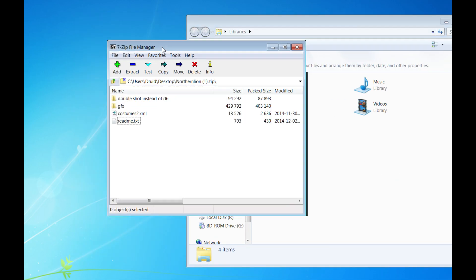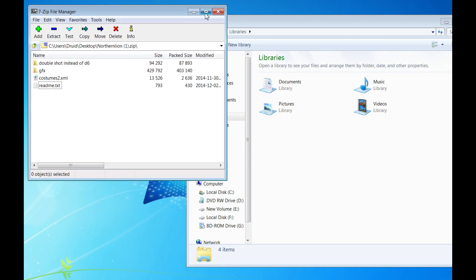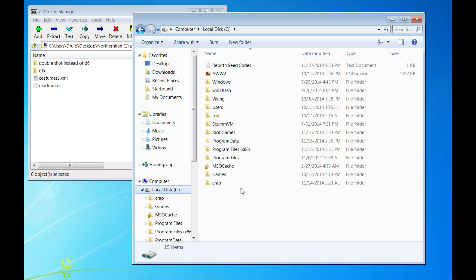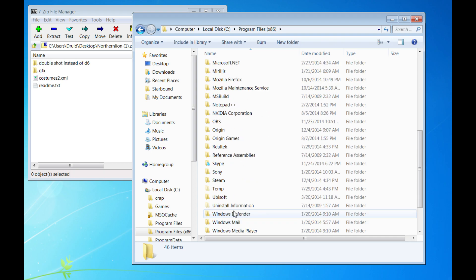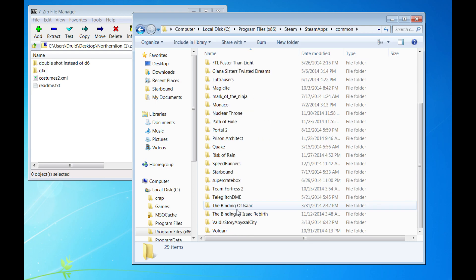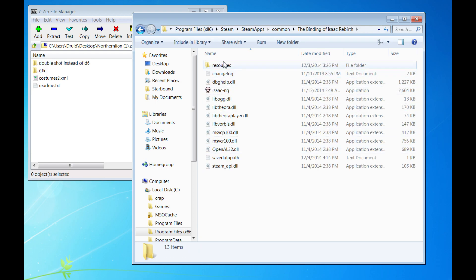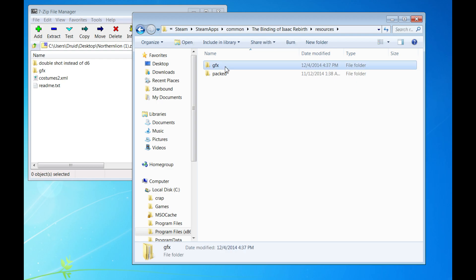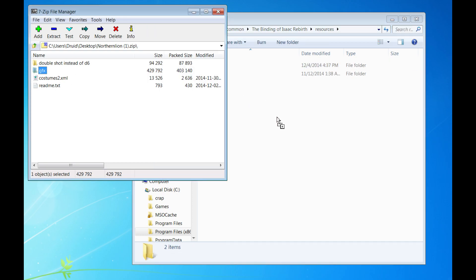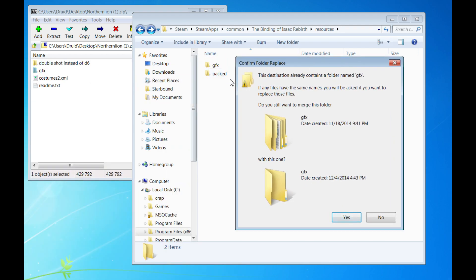What we're going to do is open up our Binding of Isaac directory in our Steam folder — this is obviously for Windows 7. Find your Steam install directory, which is just the default. Go to C drive, Program Files, scroll down, find Steam, Steam Apps, and then find the Binding of Isaac Rebirth. Double-click on Resources. Normally you wouldn't see this GFX folder here — I have it because I already have a mod installed. What you would do is just drag this GFX folder over and release it here, and it would just add the folder with all of the required files. Then you would have your Northern Lion mod.